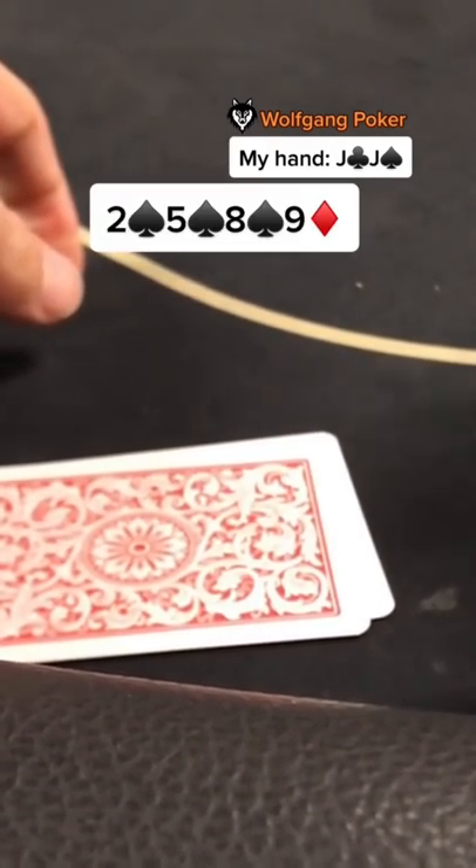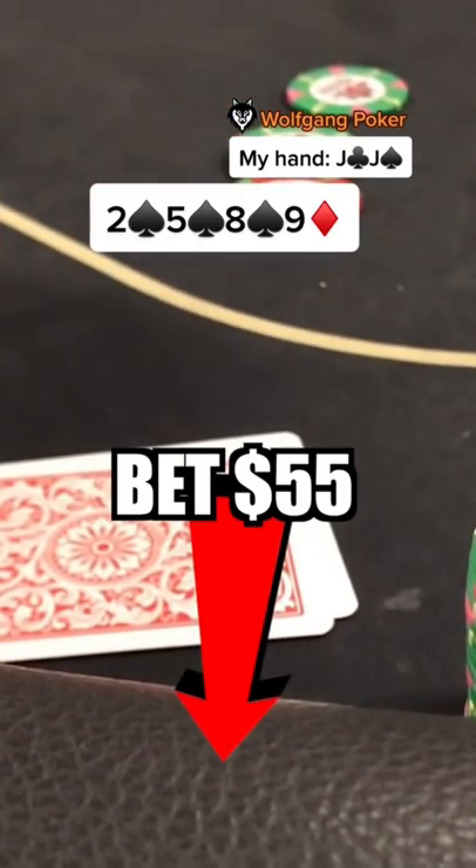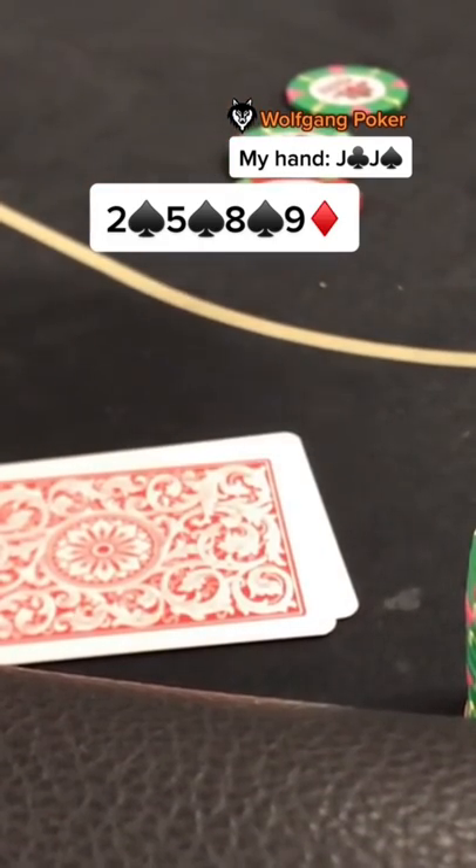The nine of diamonds really doesn't change too much. Now it's time to go for value — I bet a third of the pot for 55 dollars. The opponent doesn't think about it for too long before raising it up to 180.